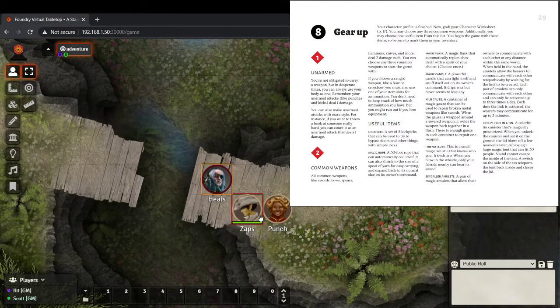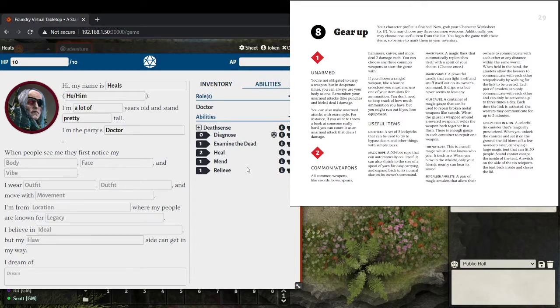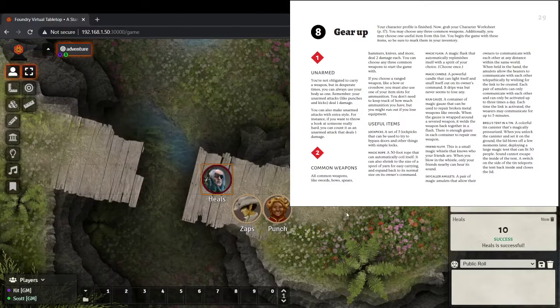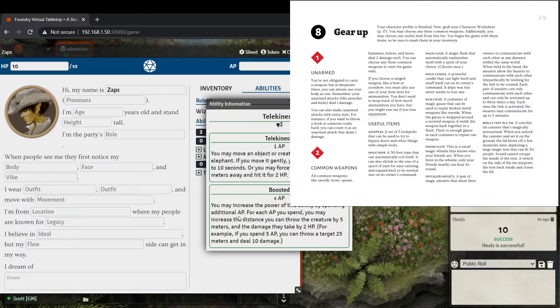Because we're in challenge mode, we need to roll to make sure things don't go poorly. If we were just hanging out floating a tent around, no problem, but it might get windy or snag on something. So first, Heals successfully puts up the tent without a problem — a giant 30-foot pavilion tent. We're going to classify it as smaller than an elephant for weight purposes. Zaps spends one adventure point to cast telekinesis and hopefully floats everybody over in ten seconds.